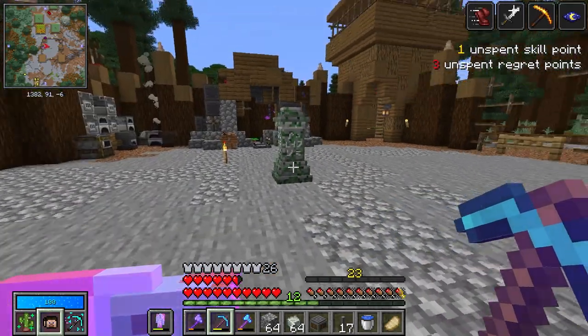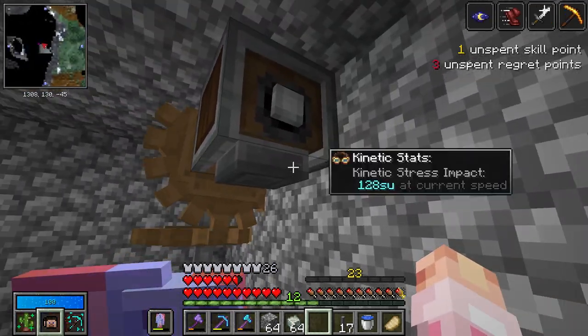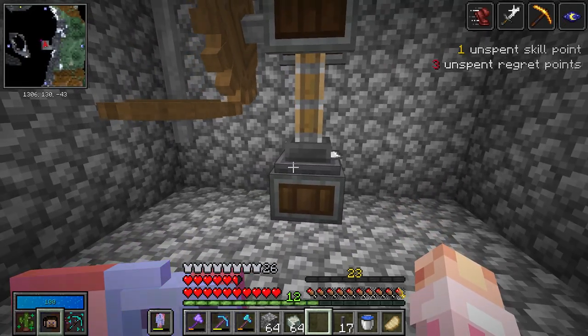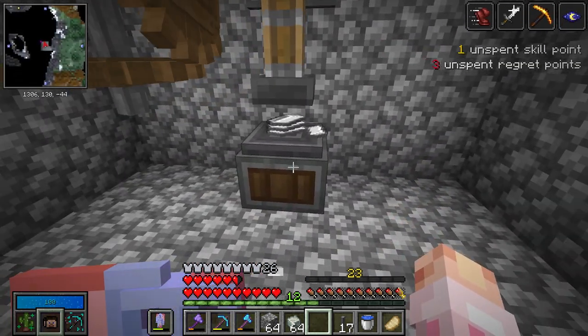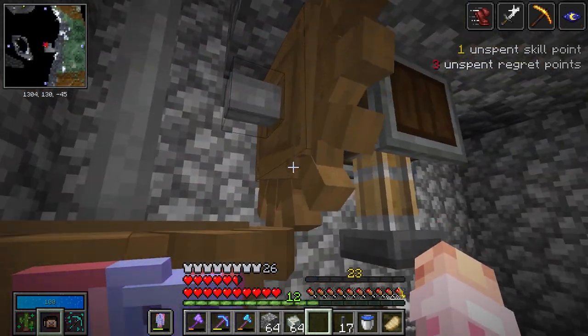I'll press half a stack of iron. With the depot, I can place it under the mechanical press and toss all our iron on top so I don't have to throw it all on the floor. Fairly slowly, it will go and press our iron. Yep, this is going to take a while, but it is completely automatic — we don't have to do anything ourselves.